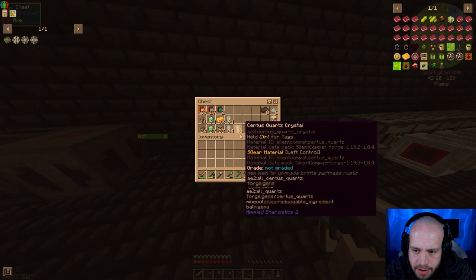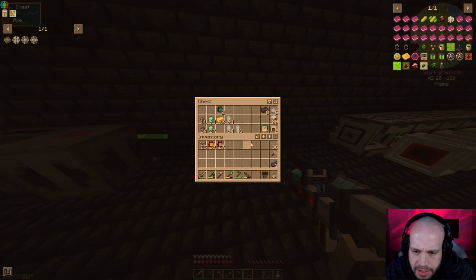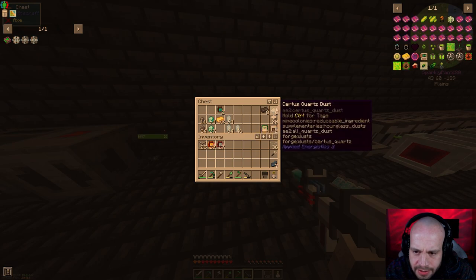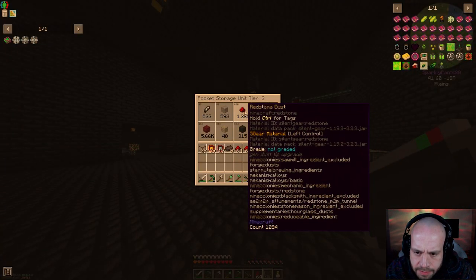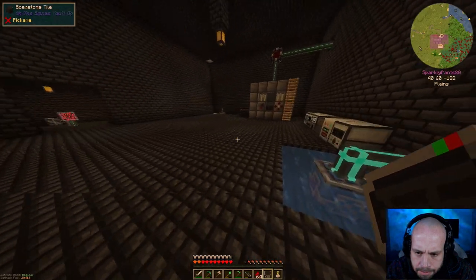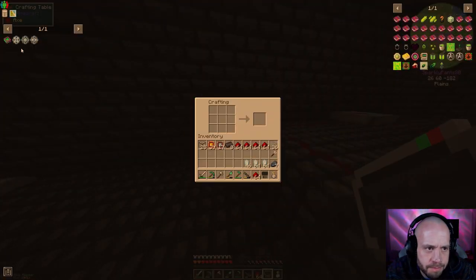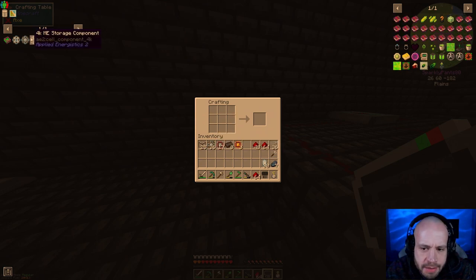So we're going to try and make our drives to see if I can actually math anymore. We're going to need a bunch of redstone. It would help if I took the actual certus quartz. Alright, let's try and do this. It's not 16K - we want the 1Ks first. It's not 39, it's 36. We've got 36 of them now. That's good.